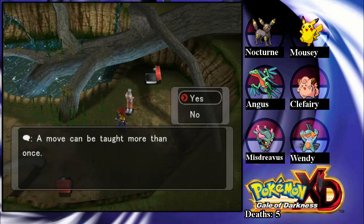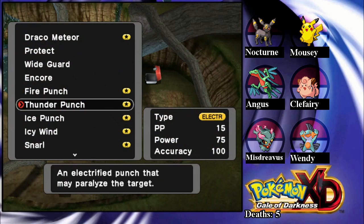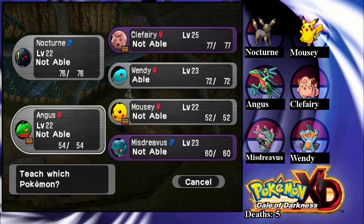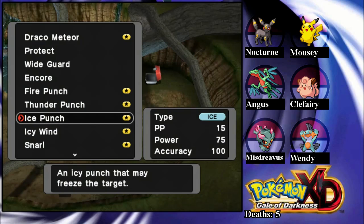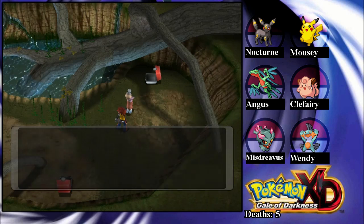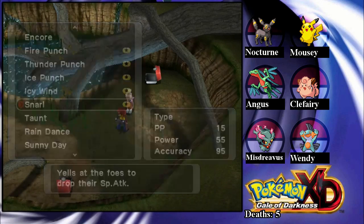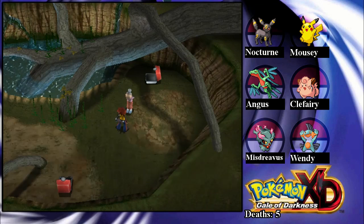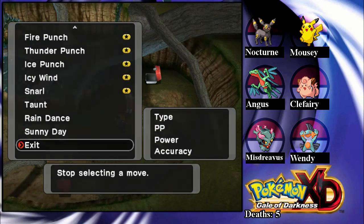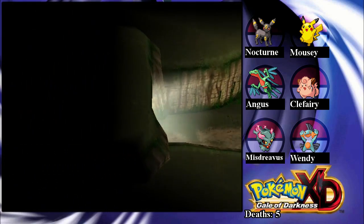Let's check Fire Punch — I don't think we have anything that can do Fire Punch, but it's good to check. Maybe Pikachu could learn it. I know it can learn Thunder Punch because it already has Thunder Punch. Wait, what is this? Ice Punch — oh, you already have Ice Punch. I don't know why I'm checking all this stuff that I already know. Maybe Pikachu can learn Snarl, or maybe Grovyle can learn Snarl — it can, but I don't want to give it that. Okay, we're out of here. We're going to head to Mount Battle, and then we'll go back to Pirate Town.